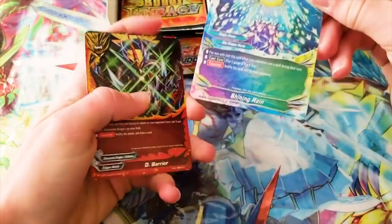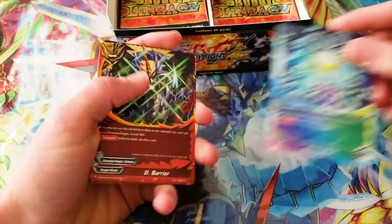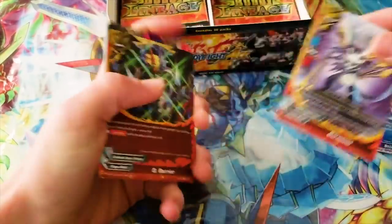Oh, that's a foil — beautiful. You got your spell null for Star Dragon World, which is super useful. Better than D-Barrier. And then all this other stuff. Garmouse is cool.